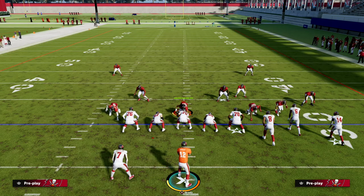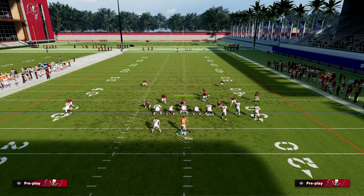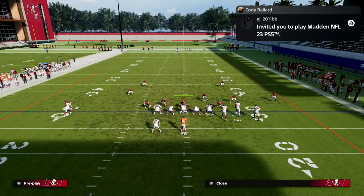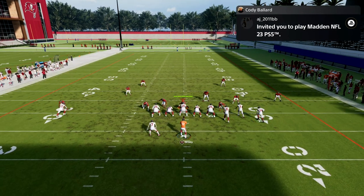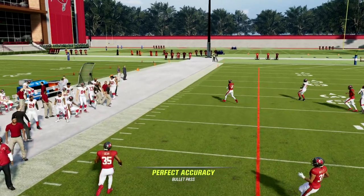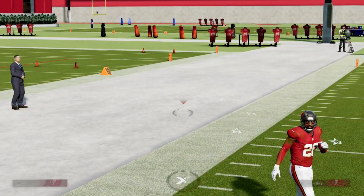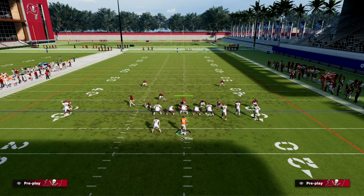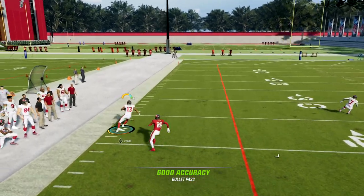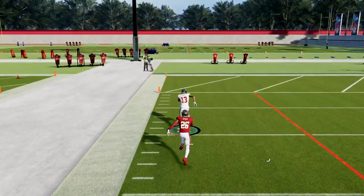What coverages have a mid read in them? Cover 2 has a mid read. So how can I put routes on the field to help against Cover 2? I can do something like putting a C route to the left side of the screen. In Cover 2, that C route is going to be wide open to the sideline. You'll see here — pass lead down and a pass lead outside — and we're able to beat Cover 2 with this play.